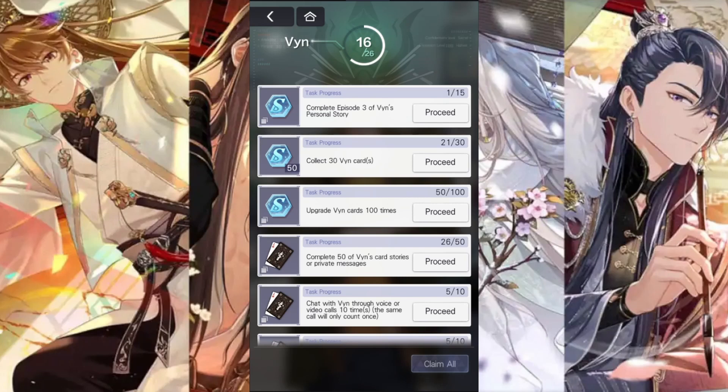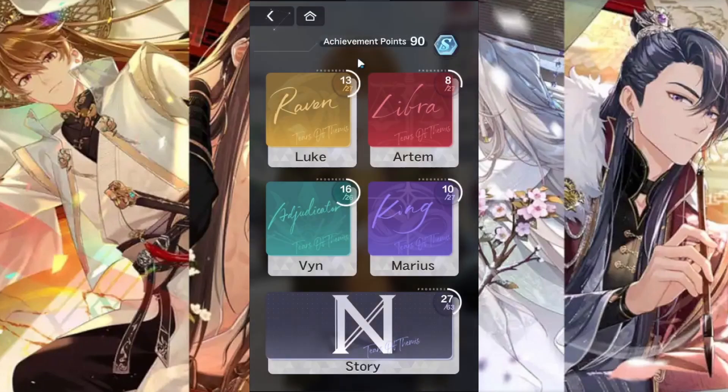You'll be able to collect materials and S chips in case you want to pull on the next vision banner. Stellin is very important as well because you're going to need lots of it as time goes on to upgrade your character cards as well as level them up.